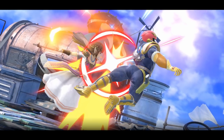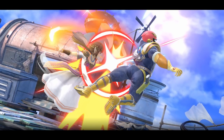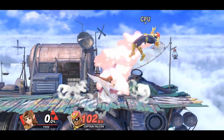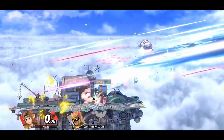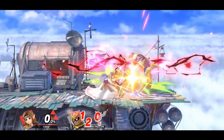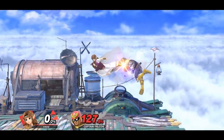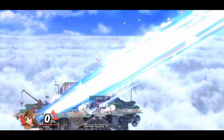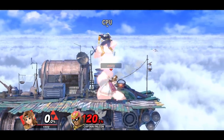Neutral air is also a good kill confirm move for Zelda, although used slightly differently. By hitting the opponent with only the first hit of neutral air, you can follow up with moves such as forward tilt, forward smash, and even aerials. You can also choose to go for a falling down air, and then back air or up air as a kill option.